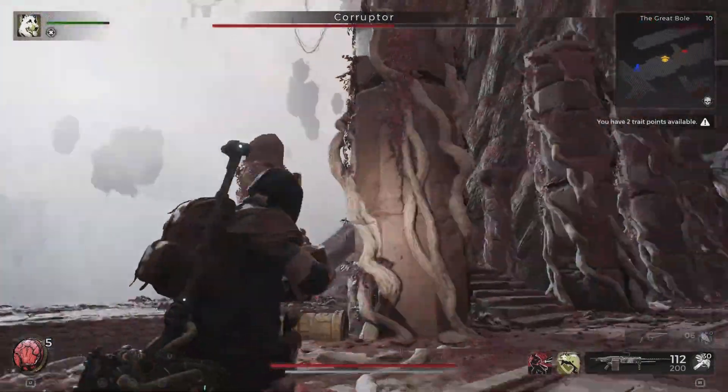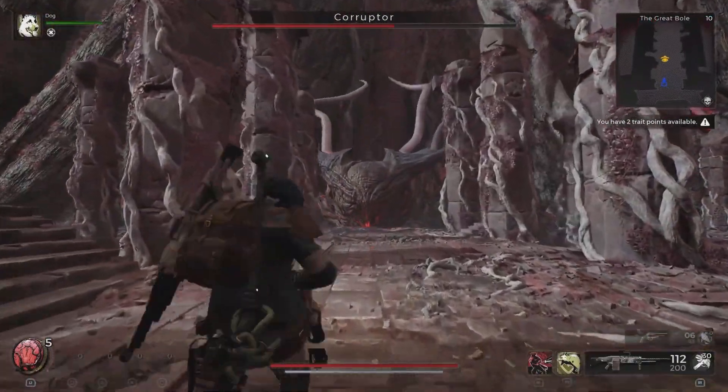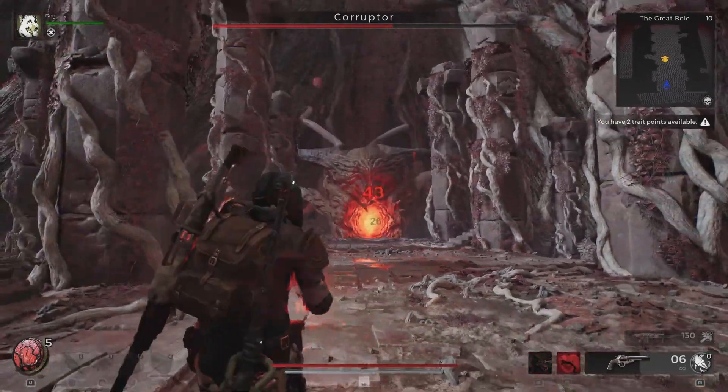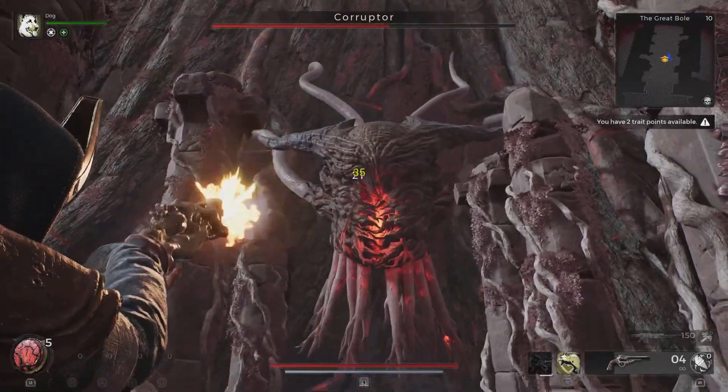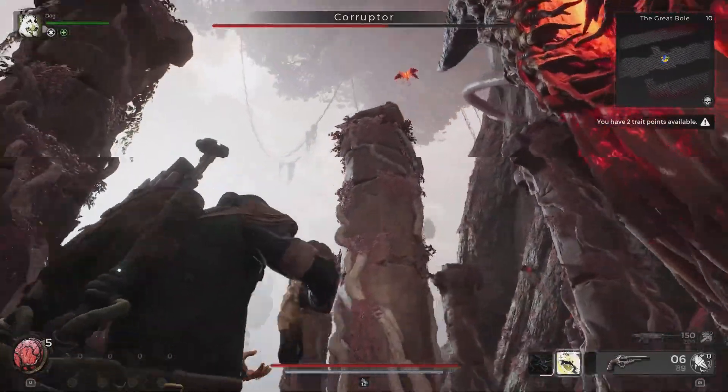The main way the Guardian can close distance is by detaching its arms, so be sure to kill them. Keep your distance from the Guardian and shoot the main boss until it starts its second phase.